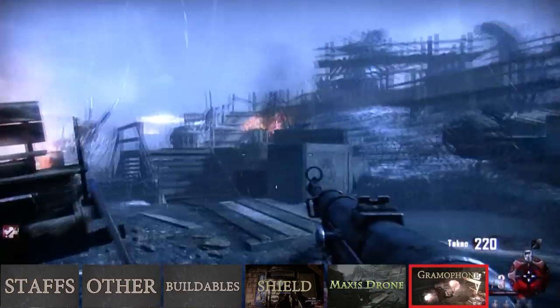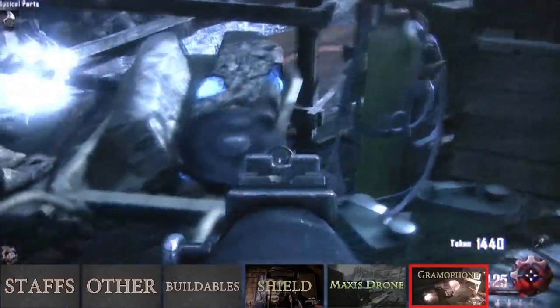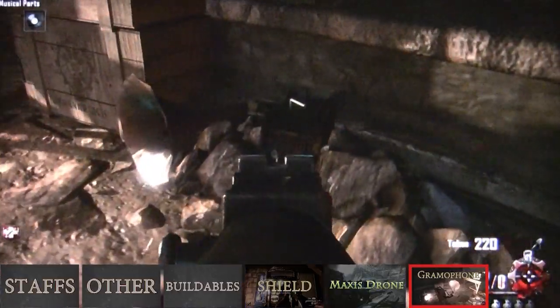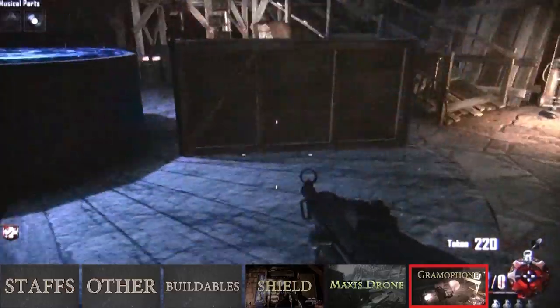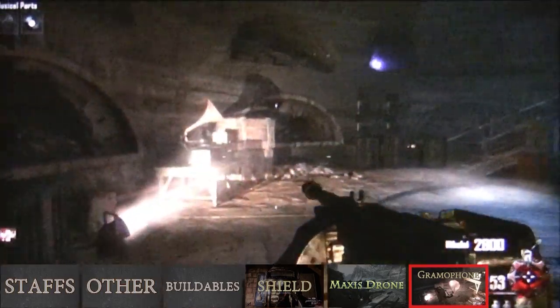Gramophone parts. The disc for the gramophone can spawn next to this little generator at the excavation site, in this wheelbarrow at the top of the excavation site, or on the church side of the excavation site. The gramophone itself always spawns on either side of this table. Once you have the disc and the gramophone, place it on this table to open up the bottom of Pack-a-Punch. Once the bottom is open, you can pick the gramophone back up off the table by running over to it and pressing X.